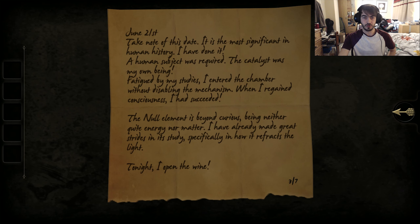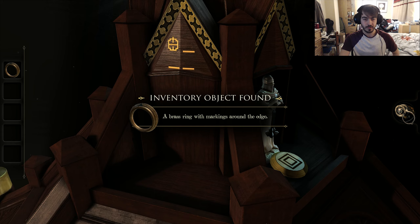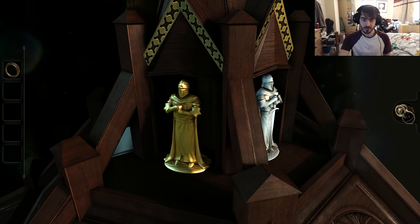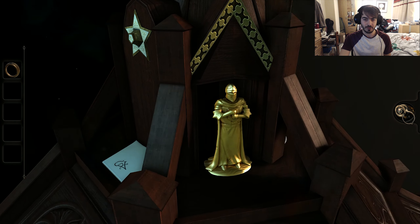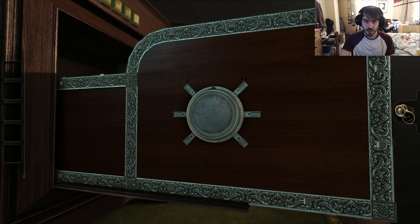And another note. June 21st: 'Take note of this date. It is the most significant in human history. I have done it. A human subject was required — the catalyst was my own being. Fatigued by my studies, I entered the chamber without disabling the mechanism. When I regained consciousness, I had succeeded. The null element is beyond curious — beyond neither quite energy nor matter. I have already made great strides in its study, specifically in how it refracts the light. Tonight I opened the wine.' That's three of seven. We've got a brass ring and several knights, including one with what looks like a gem at the back.